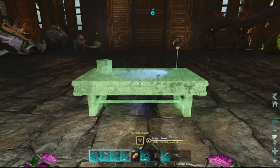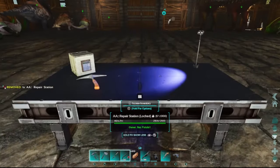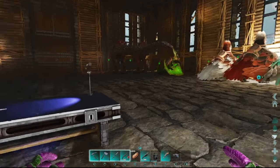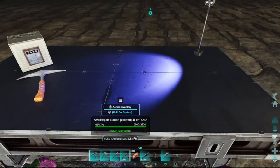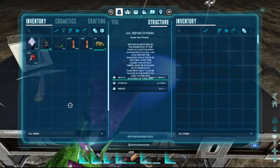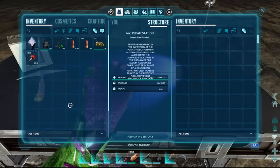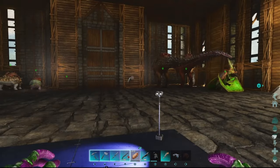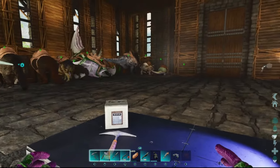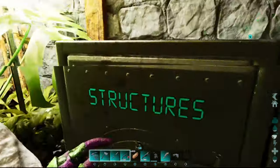The repair station looks pretty cool but we keep it in the cupboard since it doesn't fit our aesthetic. It can repair anything in your inventory at the push of a button, and with automated pulling it can repair damaged structures in the area over time. So if you've had a base attack and can't be bothered repairing everything one structure at a time, this will handle it — very handy for dangerous areas or PVP.